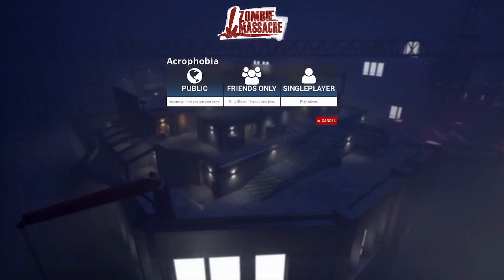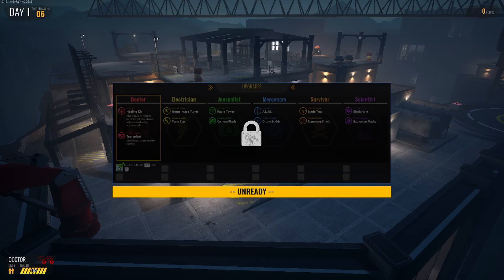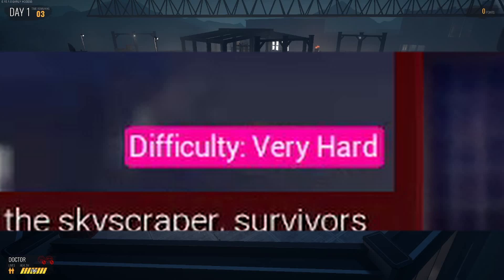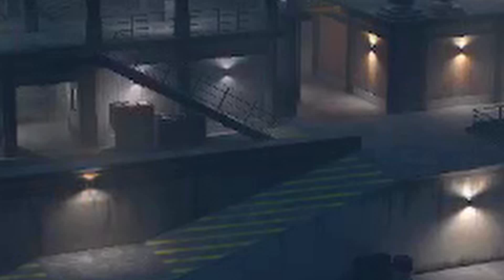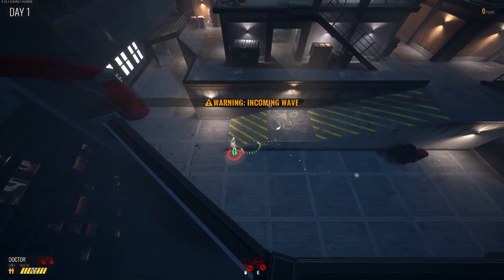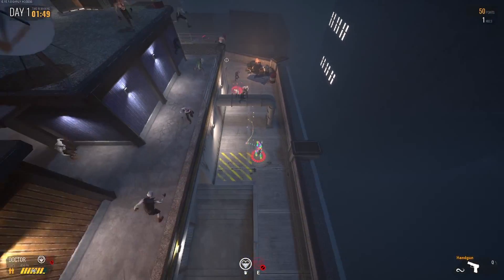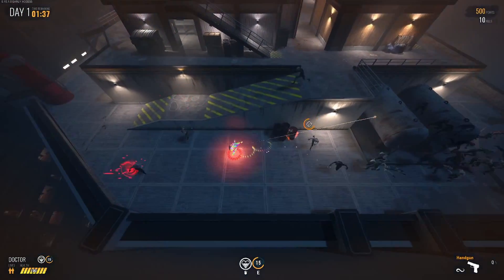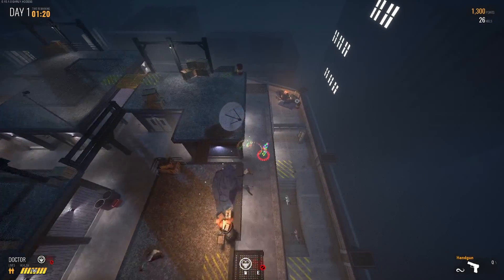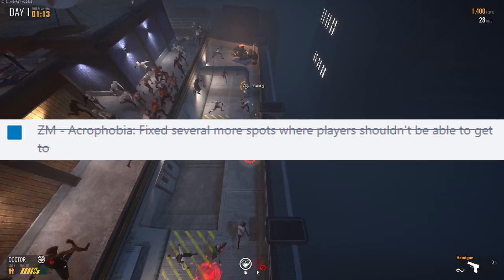Acrophobia — I've already played this map before, like one time on this laptop. It's decent but very hard mode, so there's a lot of zombies and multiple levels — floor one, floor two, floor three. I just want to show you guys something: you can jump down, and they can jump down too. I'm not sure if they patched it already — they couldn't have patched it that quickly.